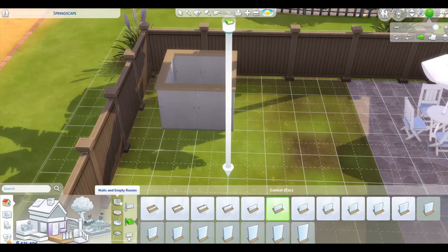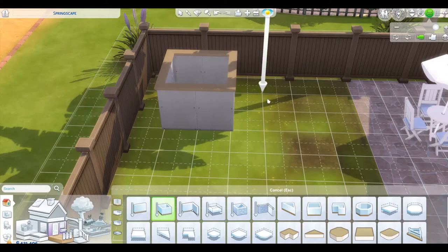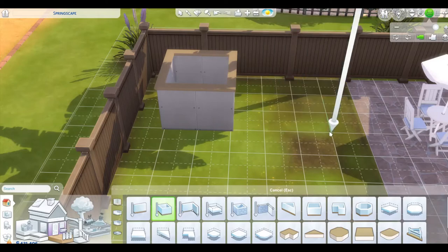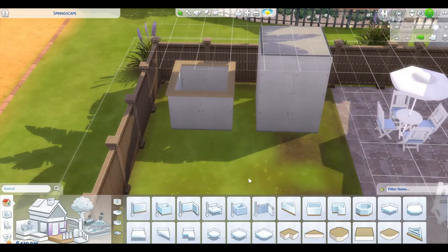Now we are going to go into a regular wall and do a square room wall too. We're going to have a space in between and then do the same thing on the other side, because we're going to use this one as our guidance to guide our rooftop over our half wall. You can't have a roof over a half wall — it has to be done this way.